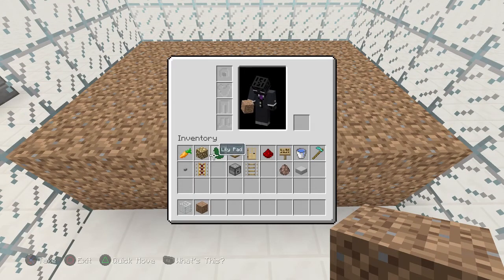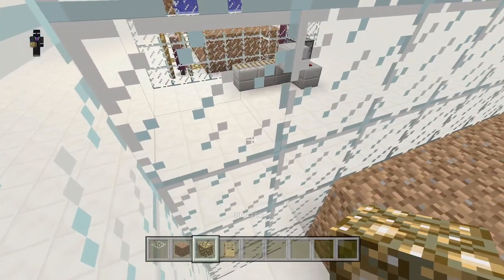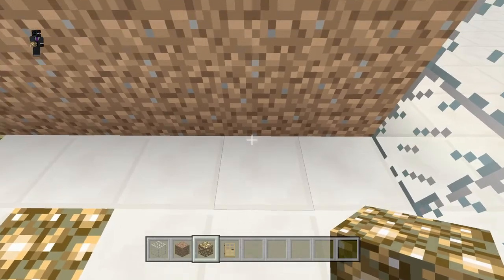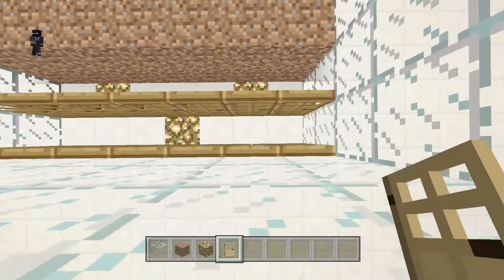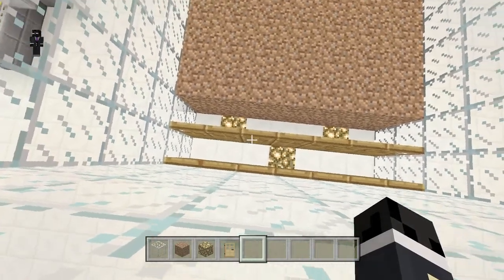When you've done that, take out three bits of glowstone and about 12 oak doors. Take out the center block and another block beside it, then place doors all in this area — about 14 doors and three glowstone placed in this area.